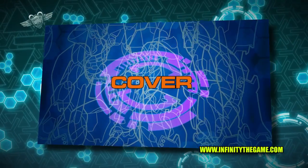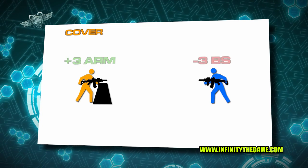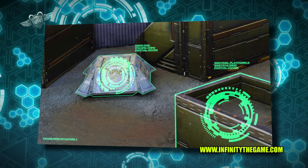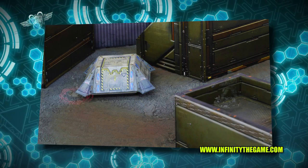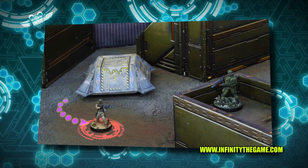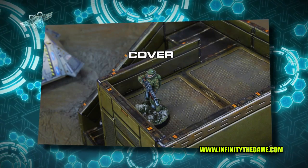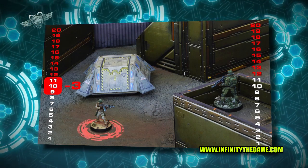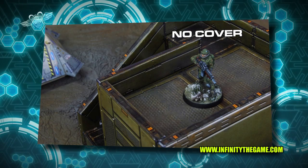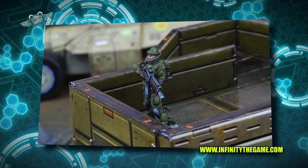The next modifier we're going to talk about is cover. A covered status grants a positive modifier to our armor and a negative modifier to the ballistic skill value of those trying to shoot us. In this active turn, a Haqqislam figure plans to assault a placement defended by a Line Kazakh. The active player advances to attack the enemy Kazakh, but the Line Kazakh is in base contact with cover, which causes a minus three modifier to the Haqqislam figure's ballistic skill roll. Note that if the figure is not in base-to-base contact with cover, the figure will not have the cover modifiers.